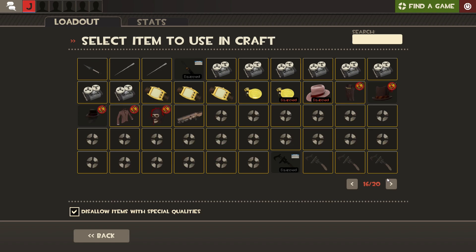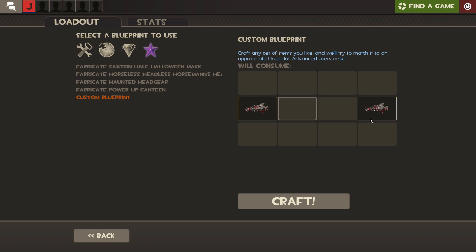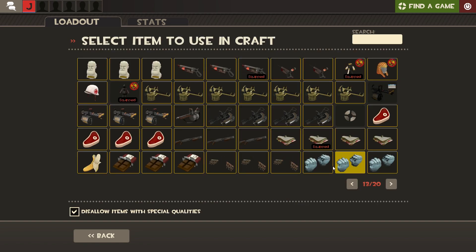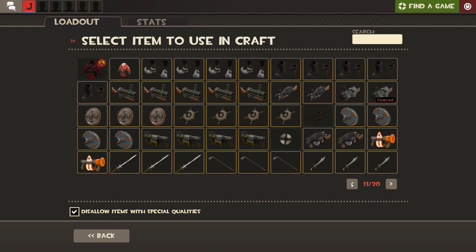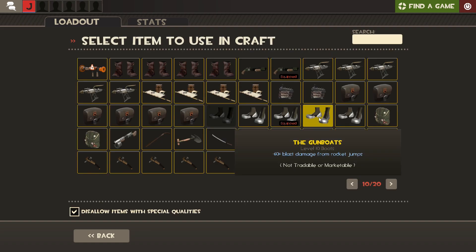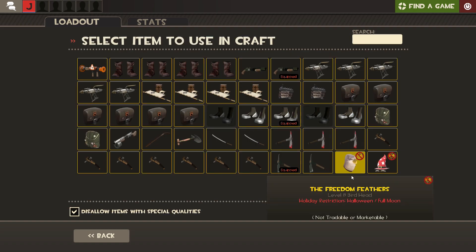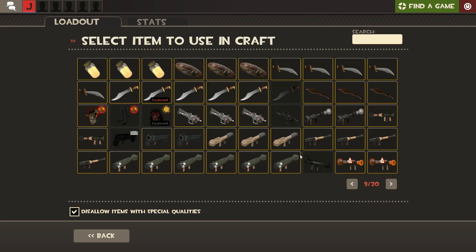First we need the Pomson 6000, two on the sides. Now two Fists of Steel. Now more metal items — two Gunboats on the middle. I am using these items to craft the golden wrench, but look in the description for items for other bot killer weapons. And for the next item, the Cow Mangler on the bottom.